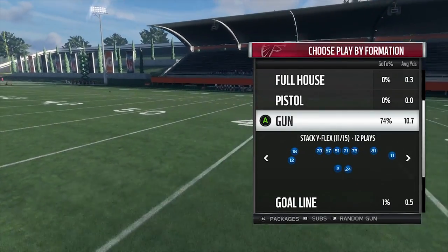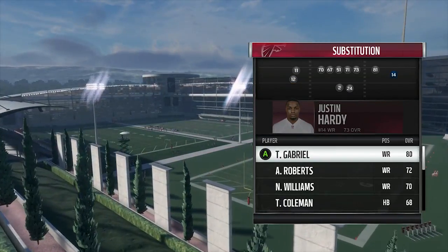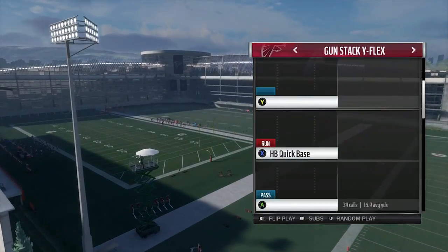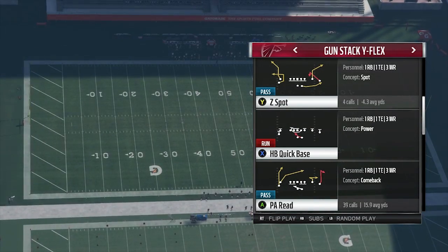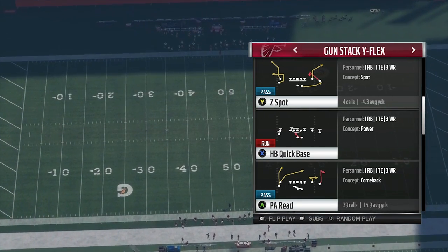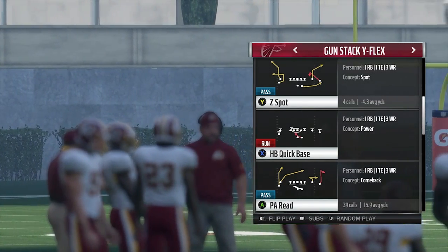What's up y'all, it's Debbie and I'm back with a new formation that's in the Green Bay playbook and also a lot more. It's new in Madden this year so y'all need to check it out. I'm going to show you how to beat every coverage for a touchdown and use the hash marks to your advantage. The play we're going to use is in the Gun Stack Y Flex formation in Green Bay.